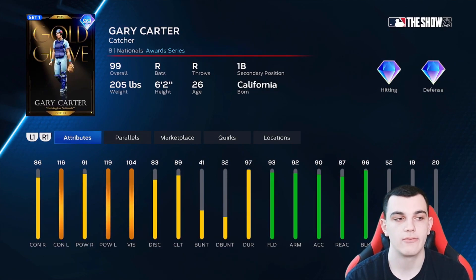Gary Carter is a very good catcher. 116-119 for his stats versus lefties, diamond defense across the board. The reason he's not in S tier is because his stats versus righties aren't good enough at 86 and 91, and he only has 89 clutch. The clutch is really bad and the stats versus righties could be better. A tier.